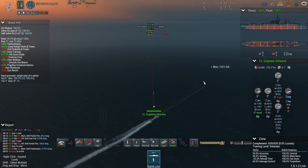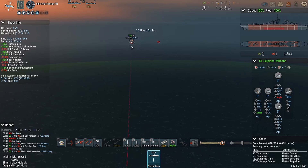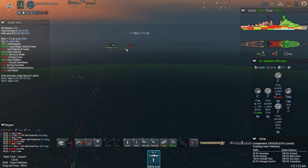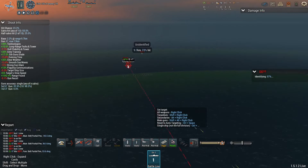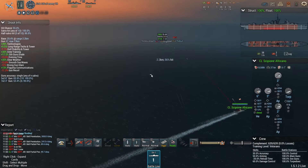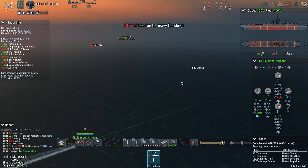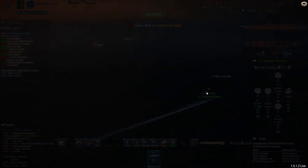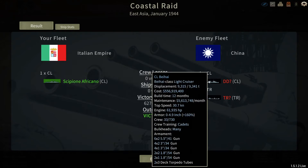So that would be the transport and this little light cruiser. I think we're just going to sink the cruiser first. There we go — scoring hits, doing damage, torpedoes going out, probably not going to hit. Yeah, this cruiser is working much better now. More torpedoes going out, but the enemy ship is dead now — let's just slaughter the transport. Yeah, the new and improved Scipion Africano class — actually decent.